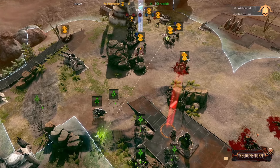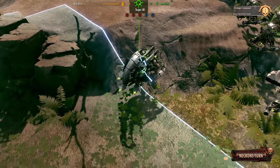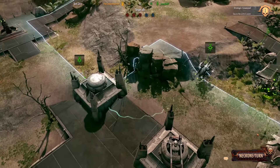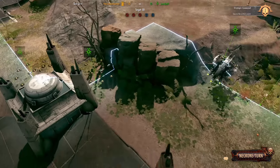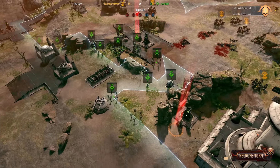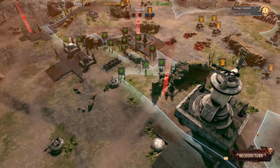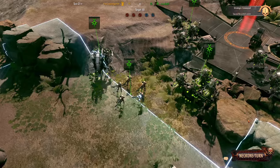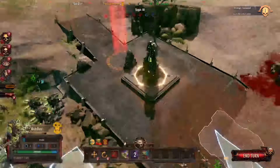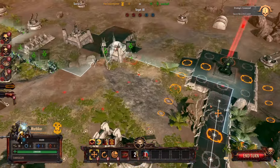I can definitely see the frustration that people have had with this map. I'm trying to move our bikers over to the right side because if I can at least get the biker over there, I should be able to hold that right side because the Scarab Swarm should have trouble killing me. But what the hell am I going to do here?